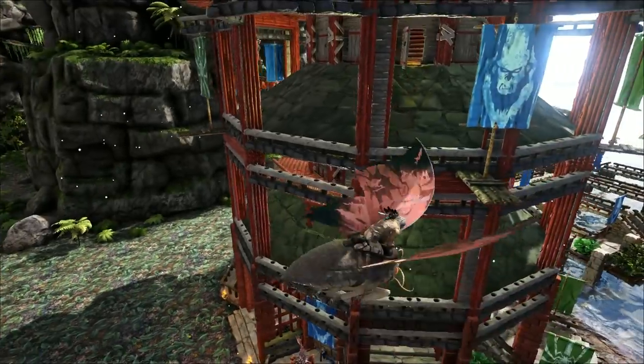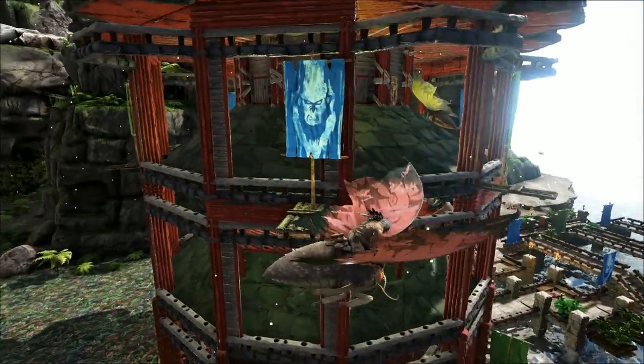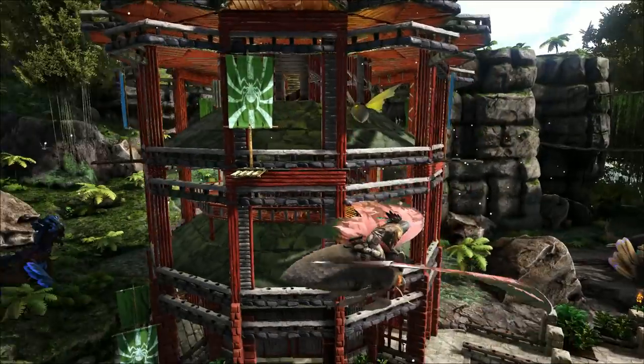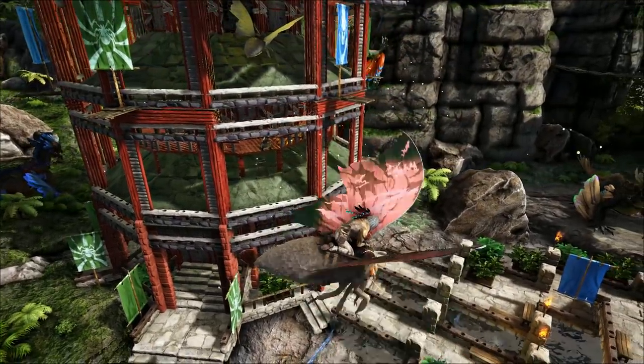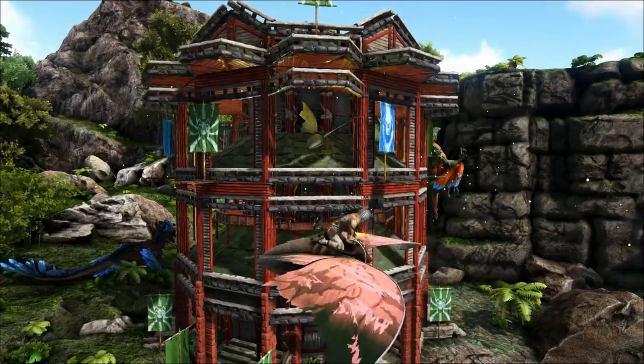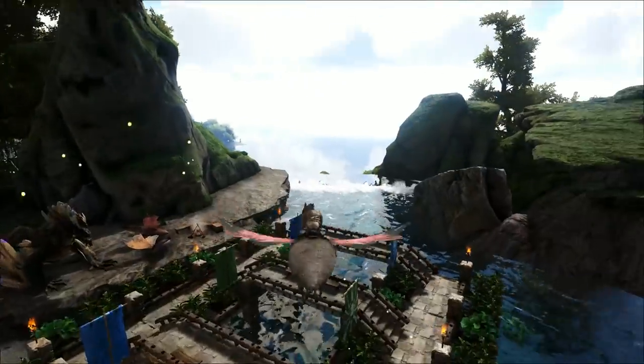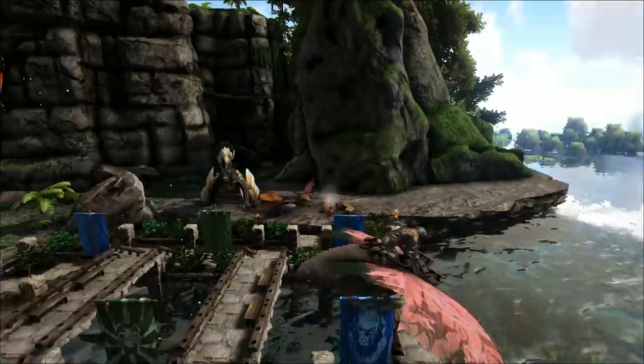So this is another fun one. I decided to put the wooden dino gateways in, because when you looked at the pagoda and the roofs just sloped in, it looked a bit empty - it just needed more structure. And I think they look pretty good, like they're holding the whole place up.